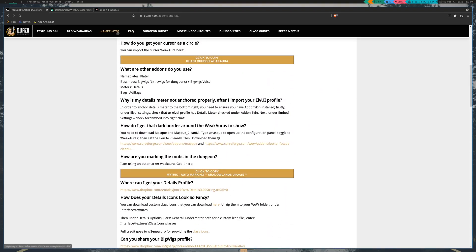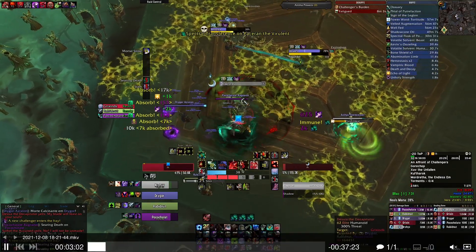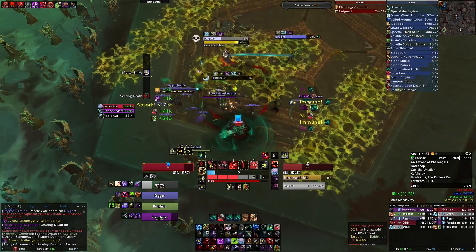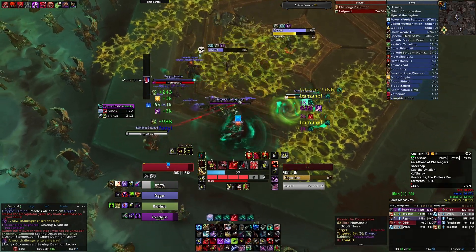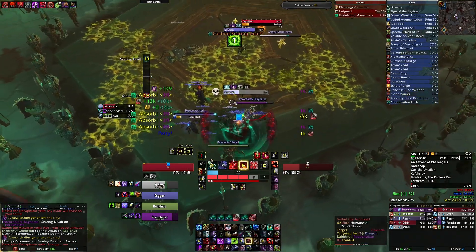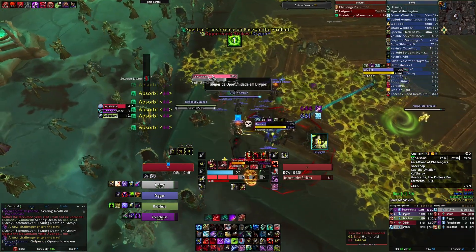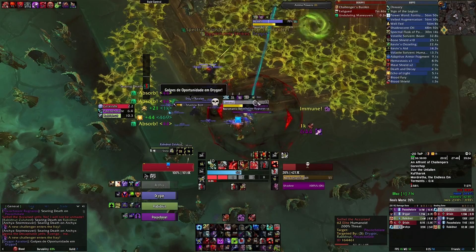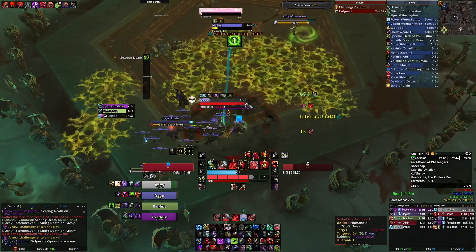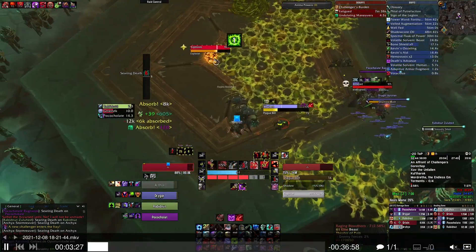His nameplate stuff is here — pretty much all of his stuff is here. He does have alternatives to the Luxthos ones; his own custom tank ones. He played a Demon Hunter Vengeance tank for the most part, so I found his Blood Death Knight ones were a bit lacking for me, because I main Blood Death Knight. But that covers the health, the mana — that covers the whole ElvUI.